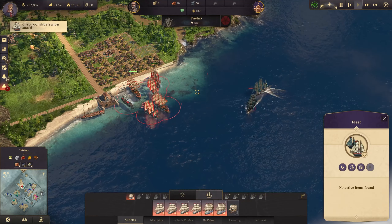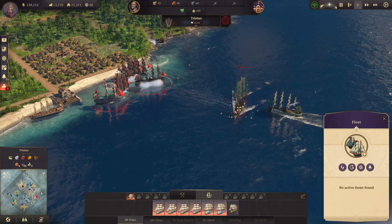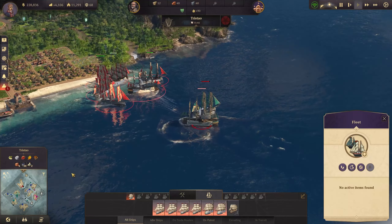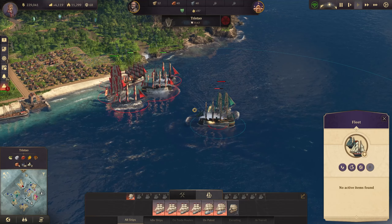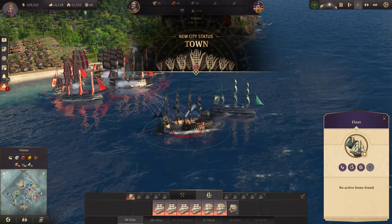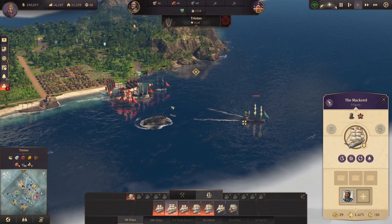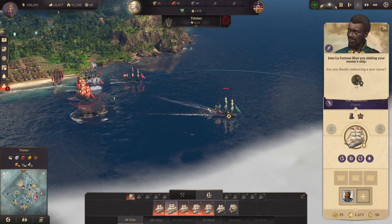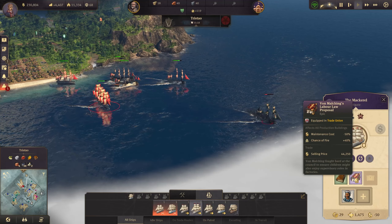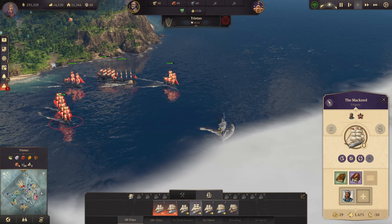There's another attack on Tristau — I renamed it, so it's Miss Hunt this time, but it's a very weak attack: just a frigate and a ship of the line. We're going to take them down. Tristau at the same time reads the city state of the town. That ship of the line is going down, and there's a bit of loot to look out for. We find some epic items here as well!